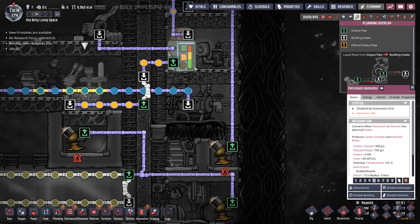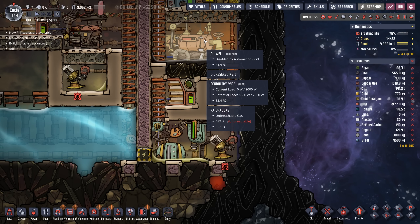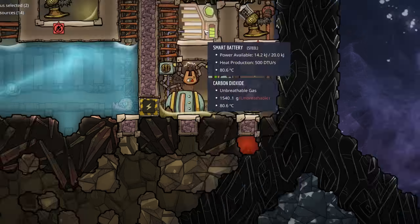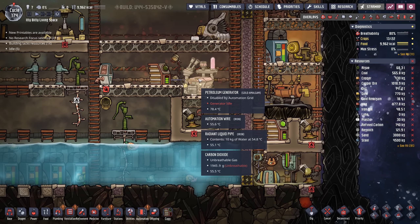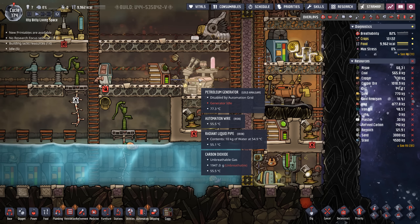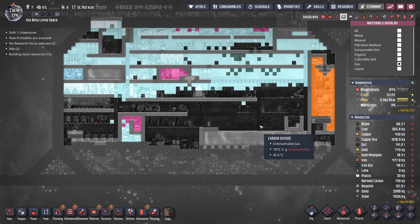What's even better is because we're using the petroleum, we're creating more natural gas out of the oil well, which means the natural gas generator can run as well. We have the natural gas generator set on 9070, and then the petroleum generator set on 9060. Unfortunately, running open-air petroleum generators is never a good idea — we now have a small carbon dioxide problem.